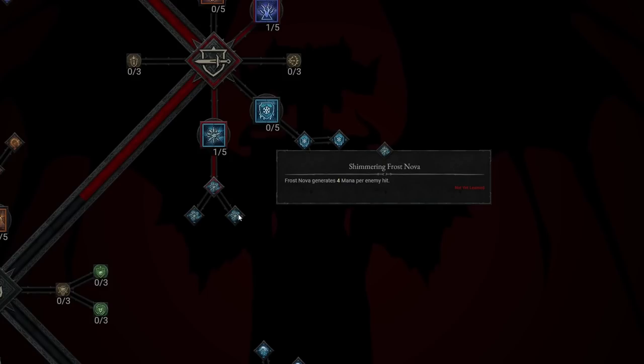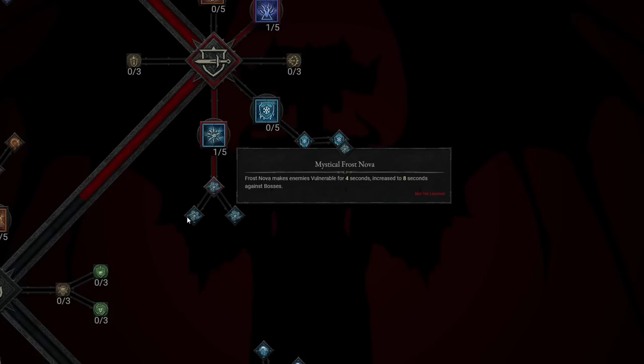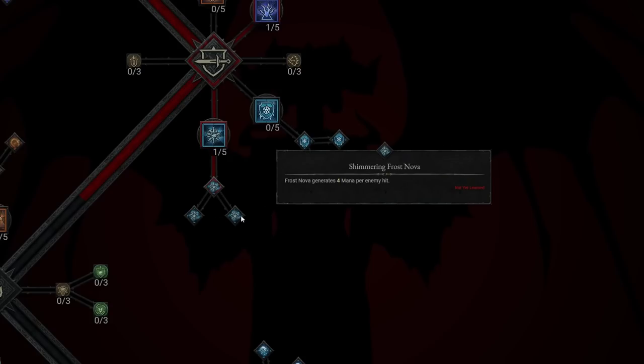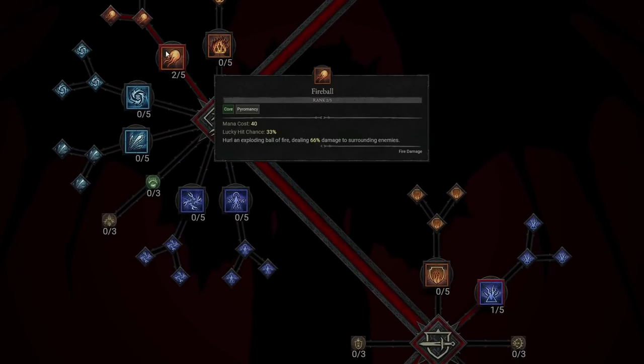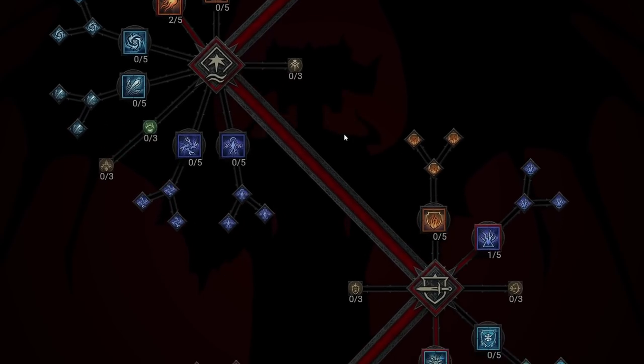Then, of course, Shimmering Frost Nova — and Shimmering is by far the better option here. Shimmering generates 4 mana per enemy hit, which is massive for mana regeneration. After that, we're going to go ahead and level up Fireball to level 2, making sure we can do as much damage as possible — leveling it to level 2 is our best option.